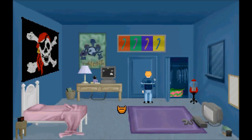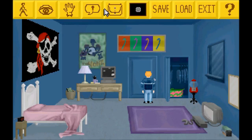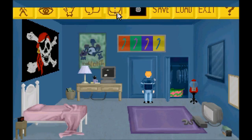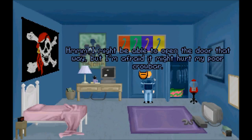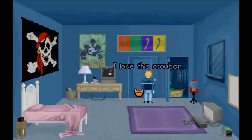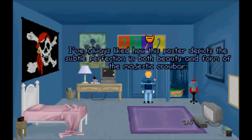I'm pretty sure the first puzzle is to get out of the room. How do we get out? Let's go with the crowbar — my pink crowbar. I might be able to open the door that way, but it might hurt my poor crowbar. I love this crowbar. I always liked how this poster depicts the subtle perfection of both beauty and form of the majestic crowbar.